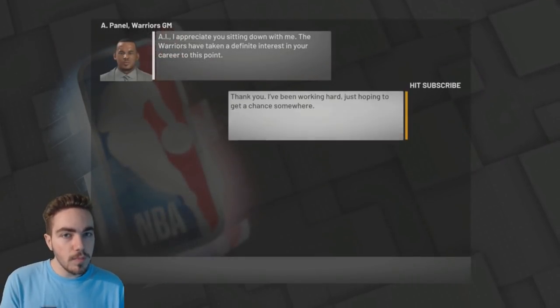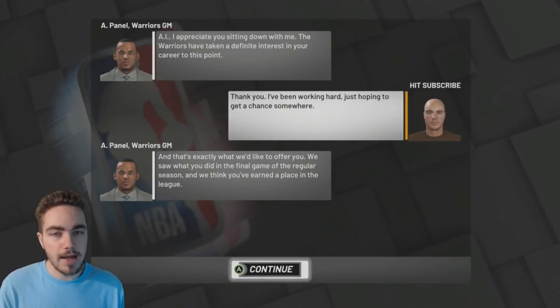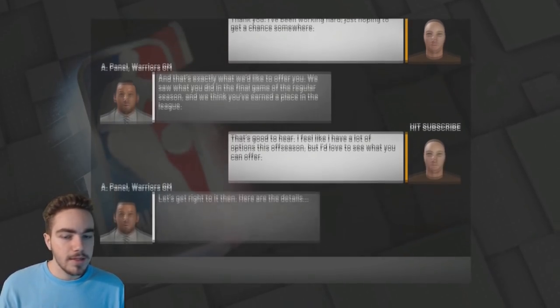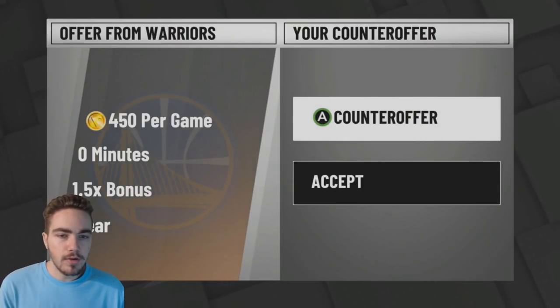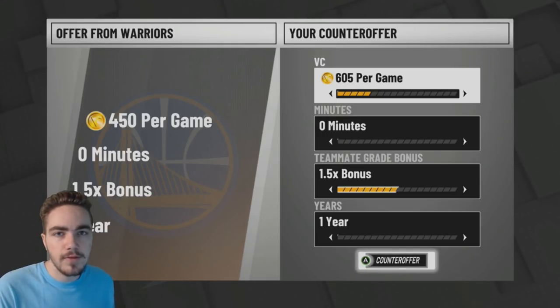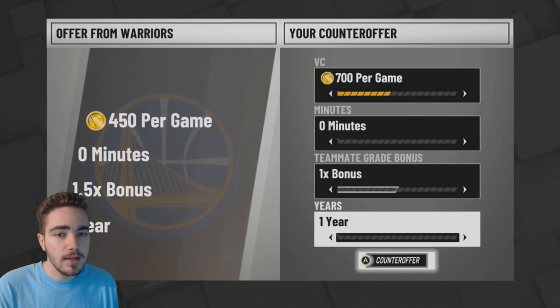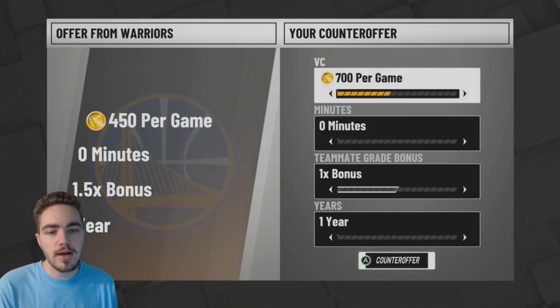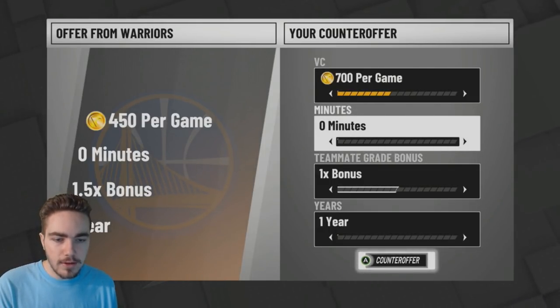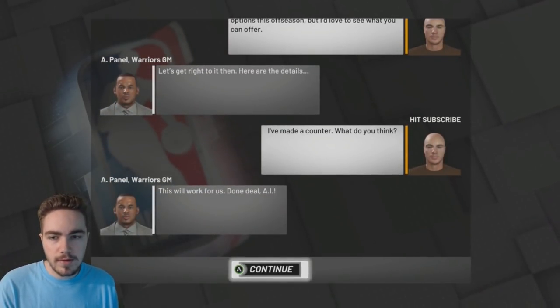If you take the zero minutes offer it gives you one VC per game — 2K patched that. But they did not patch this: you're going to counter-offer. You can get up to about 750 VC per game, but for the video I'm going to go at 700 so I don't get declined — sometimes they will decline if you reach too high. But at 700 they're going to take it every single time. See, we've got a deal.